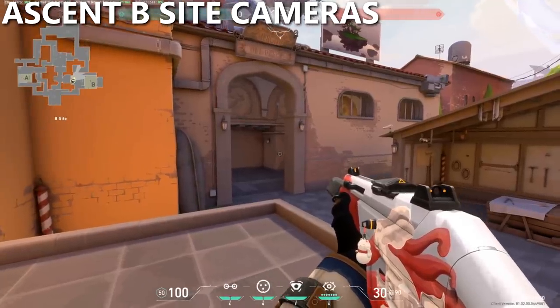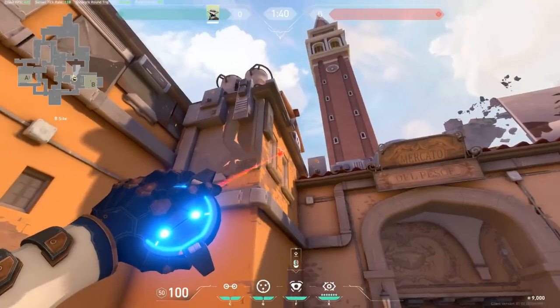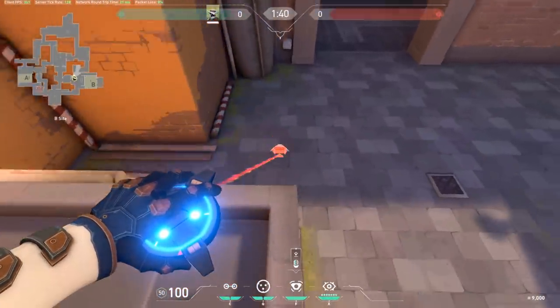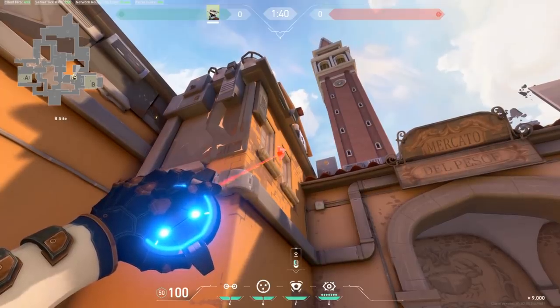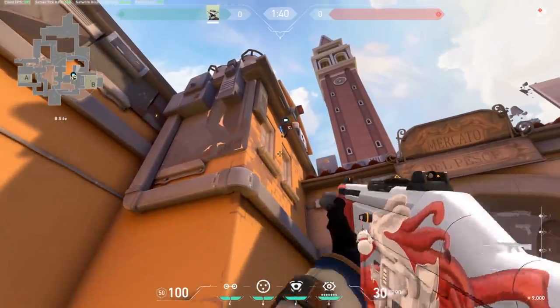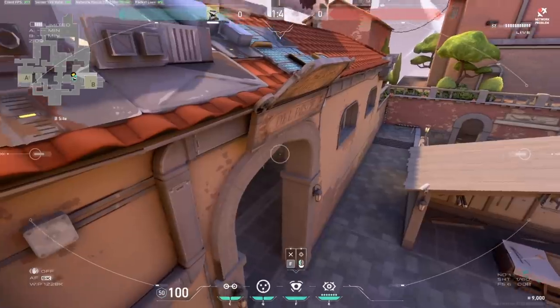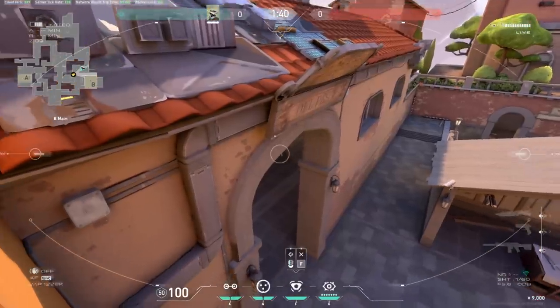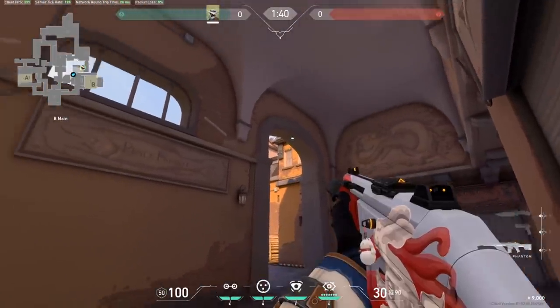For cameras, the main one I always use until it starts getting shot out is right here between these two windows. Stand at the corner of the platform, aim high enough so the camera is still blue on the wall between the two windows, then jump and place the camera at the peak of your jump. This gives you a great early view into B main — if people are hugging the back wall, you can still see their feet, and they can't see the camera at all.